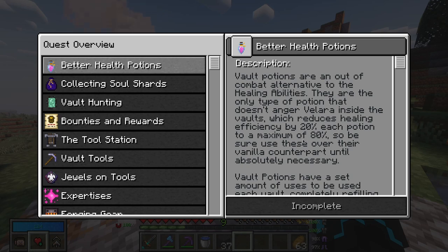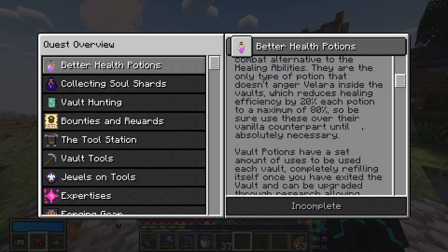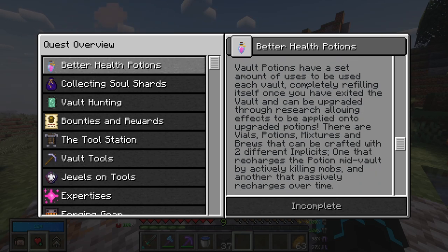Apparently, using vanilla potions is not efficient. If you use vanilla potions, the healing efficiency is reduced by 20% per potion all the way up to 80%. So don't use vanilla potions when it comes to healing. Vault potions have a set number of uses each vault, completely refilling once you've exited the vault, and can be upgraded through research, allowing effects to be applied onto upgraded potions.